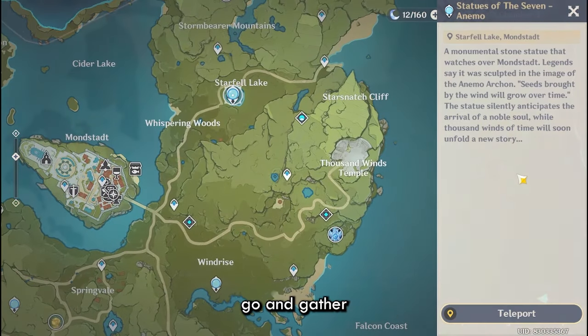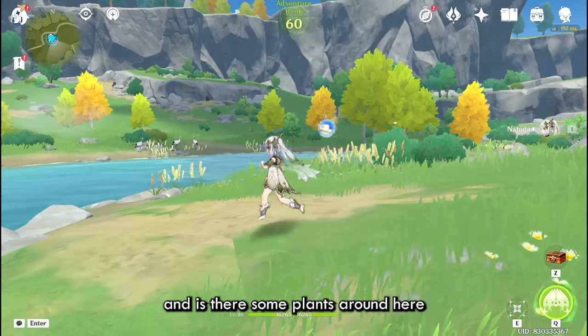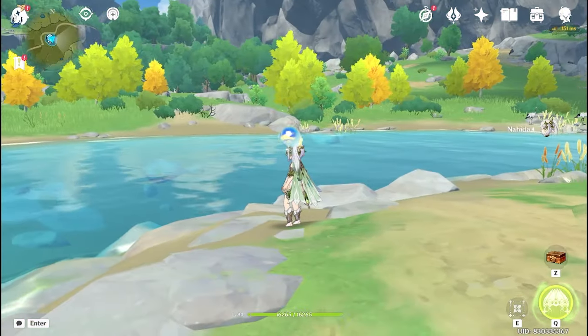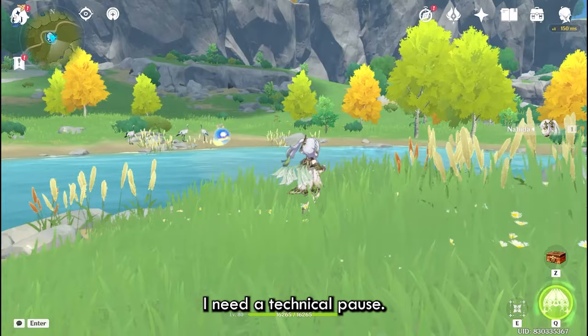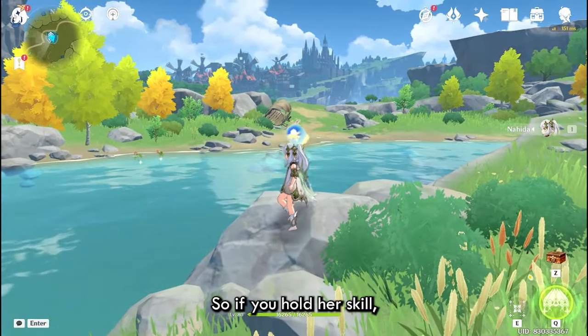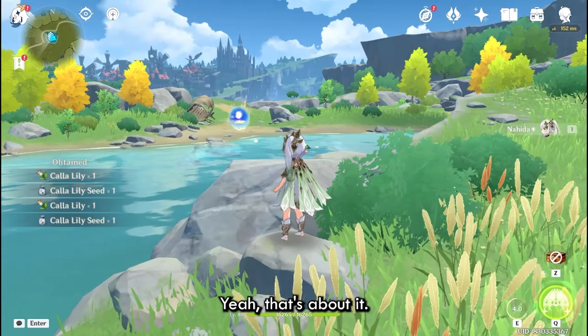So let's go and gather some plants with her skill. You just go around and there are some plants around. If you hold her skill, then you can pick these up like this — that's about it.